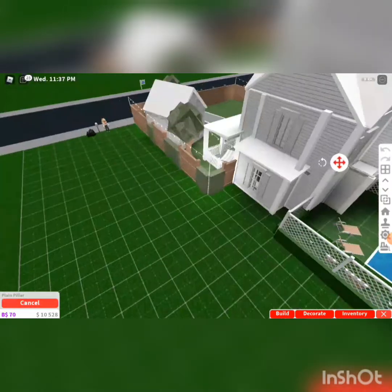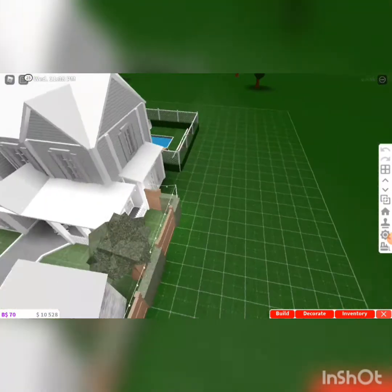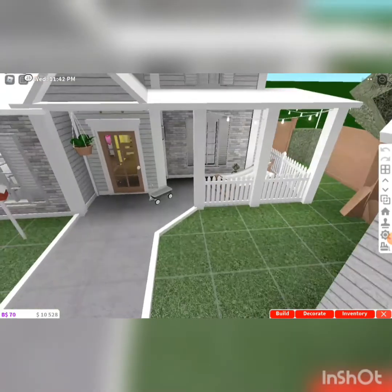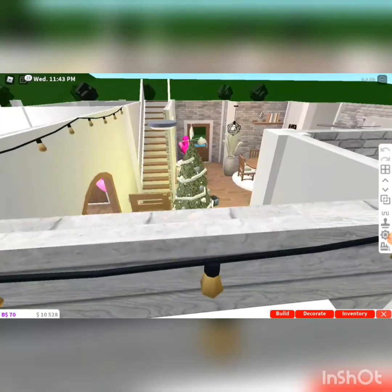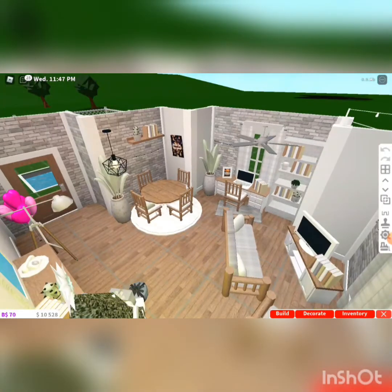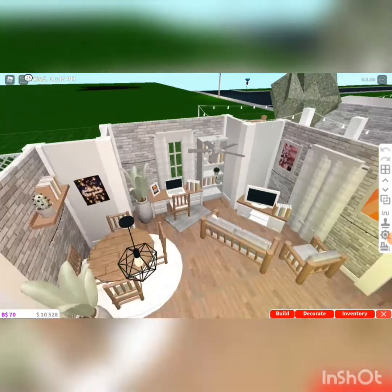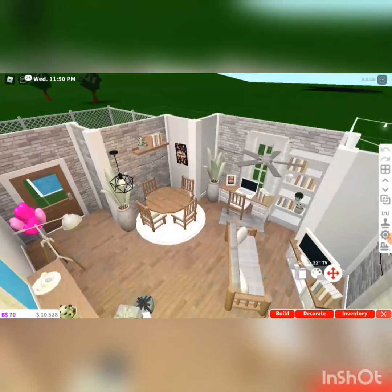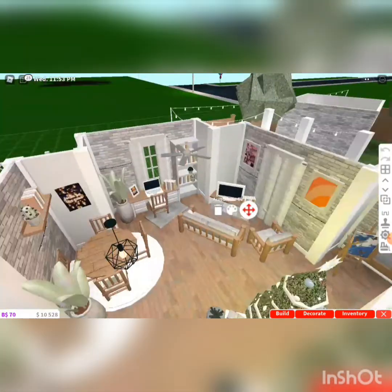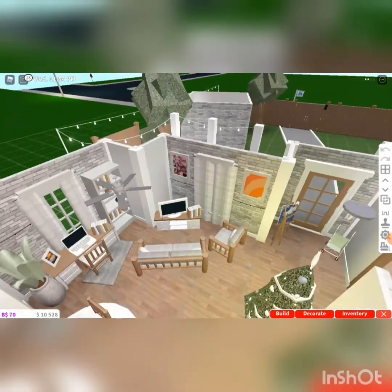I've also got a back garden there. I built this one as a tutorial but some of the rooms I made by myself. So this is a really cute house — I love it. It's a cozy family house. When you walk in, you've got a nice little Christmas tree. I don't care if it's not Christmas. And then I added some new updates with the valentines and everything.